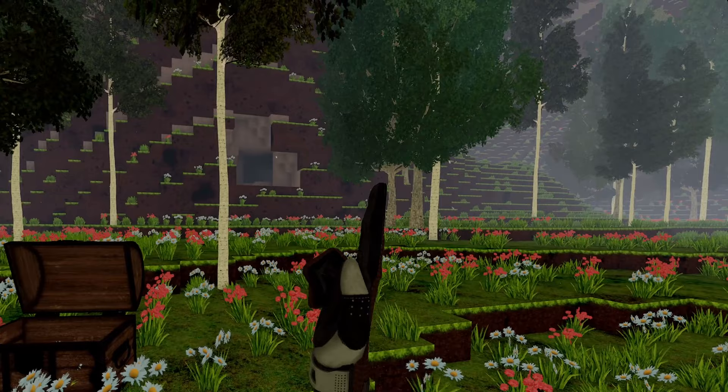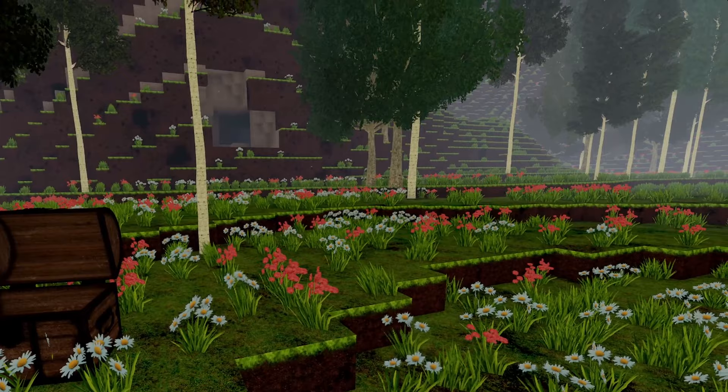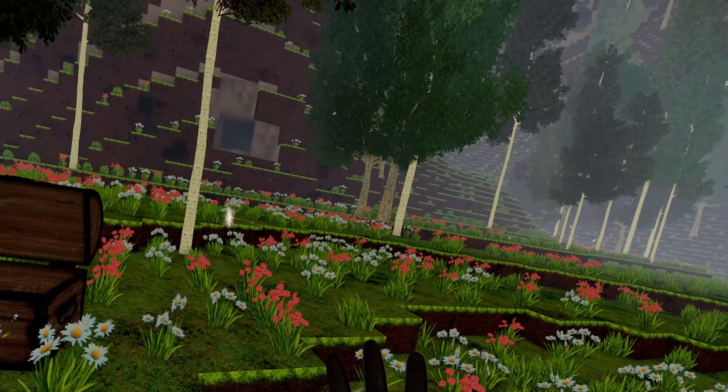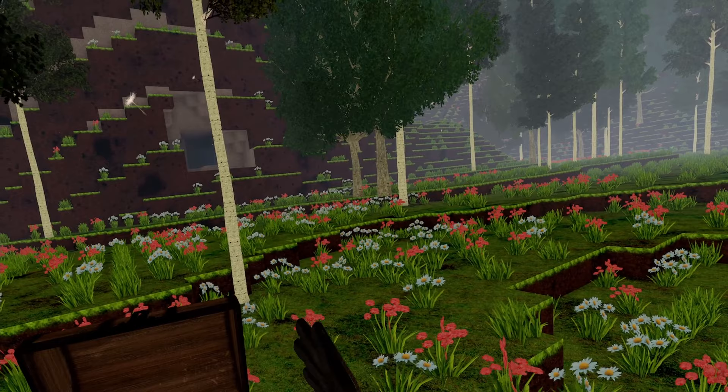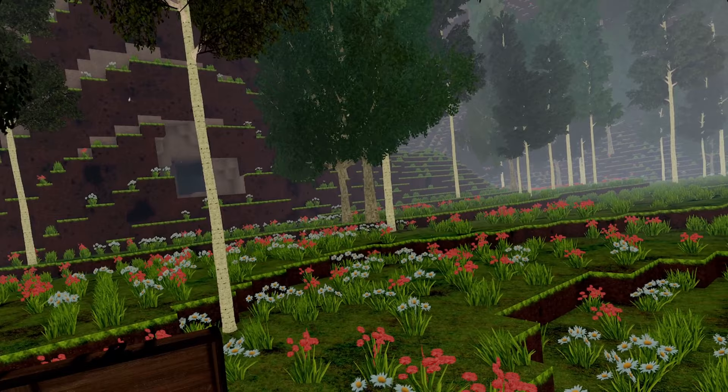Hello and welcome to Cube VR. Today I will introduce you to the chests in Cube VR — what are chests, what are they for, and what can you do with them? When you start the game, you will notice there is a chest right beside your spawning point. In the chest you have some wood and a bit of coal, so you can craft some torches and have an easier start in the game.